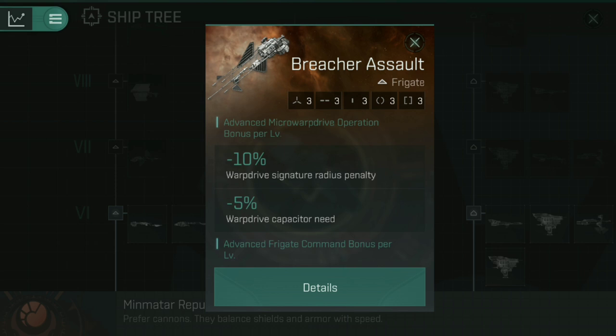That means the warp drives become not quite so hungry on your capacitor and your signature radius is dramatically reduced. In the case of the Breacher Assault here, you probably don't need to dual prop this anymore — you can actually get up close and personal using the micro warp drive because that signature radius bonus is massively reduced, and the speed bonus now outweighs the signature radius penalty in regards to speed tanking. This actually allows it to speed tank using a micro warp drive rather than having to go to an afterburner.